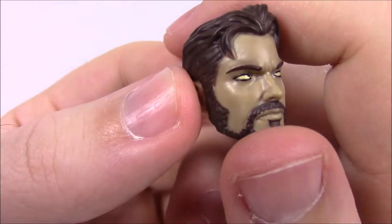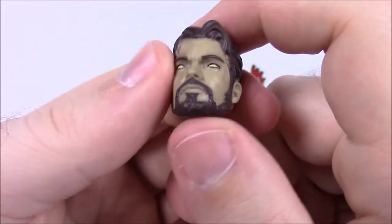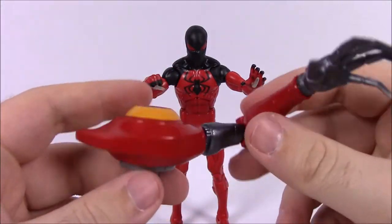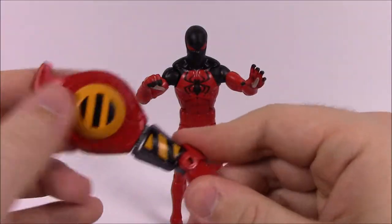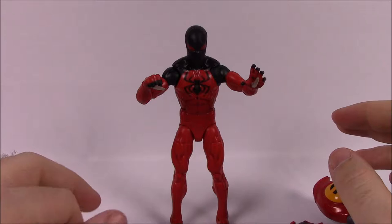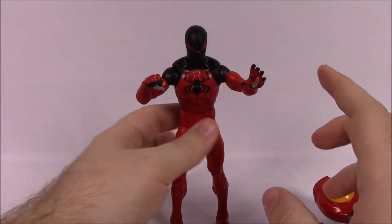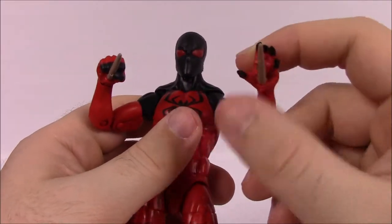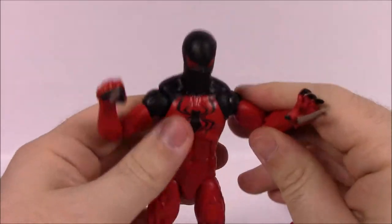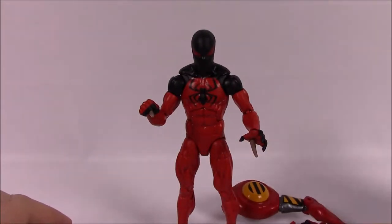He also comes with an unmasked head that's supposed to look like the clone version of Peter Parker — it's got white eyes and a pale skin color with a slight green hue, which I think looks really cool. He comes with the left hand of SPDR Spider as well. His box says: 'The product of a failed Spider-Man cloning project, Kane is an unstoppable villain who dons the suit of Scarlet Spider.' His powers also include the Mark of Kaine — he burns his handprint into people's faces as a calling card.